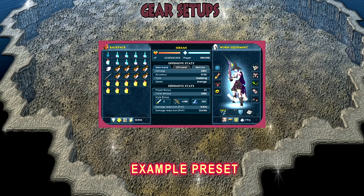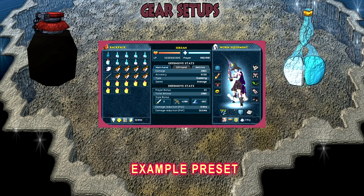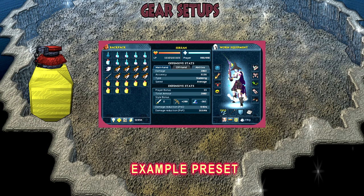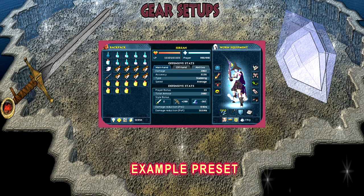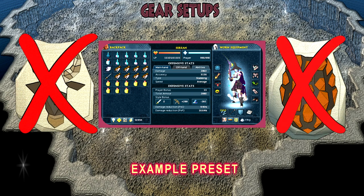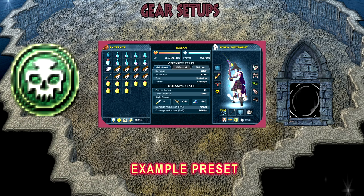Moving on to the inventory — this differs per person depending on what overloads they can make, so bring the highest overloads you can use. Your food should be sourodome and bruise alongside rocktails or sailfish. Bring a few prayer potions, a weapon poison+++ pot, your enhanced Excalibur, and your ancient elven ritual shard. If you don't own the shard, replace that space with extra food. Do not bring a familiar or legendary pet that acts as a bob — Corp will literally eat it. When you run out of food, use the Warbands Retreat teleport, bank there, re-enter via the portal, and you're good to go.